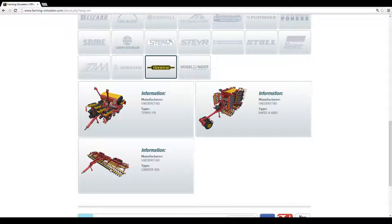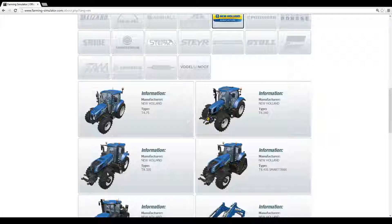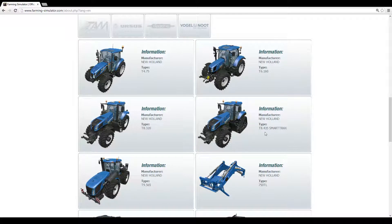Vogel & Noot — looks like they've got a nice cultivator, and a monster plow. I count about 12 furrows on that plow — that takes a monster of a tractor. You might be able to pull it with that SmartTrax because tracks distribute weight better and get better traction. Look up 'John Deere tracks versus tire tractors' on YouTube — you'll see the tracked one just floats across rough conditions without getting stuck.